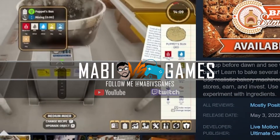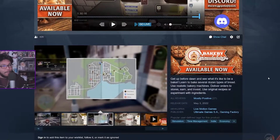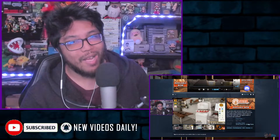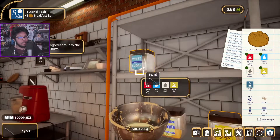Hey guys, welcome back to another episode of Mom Impressions. Today we're going to be talking about Bakery Simulator. This game comes out May 3rd, 2022. I want to thank the devs and publishers Live Motion Games, Ultimate Games S.A., and Gaming Factory for the review copy. This game is a simulation game where you're going to be running a bakery.